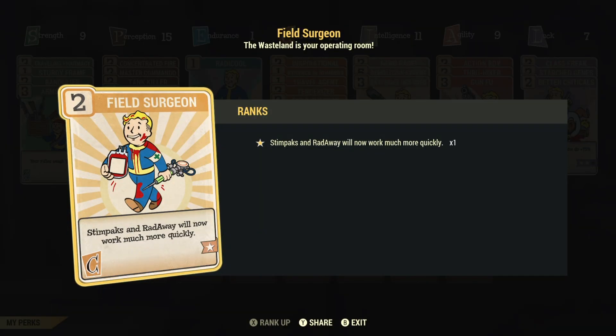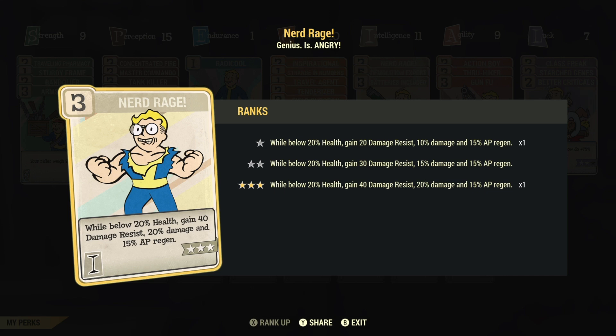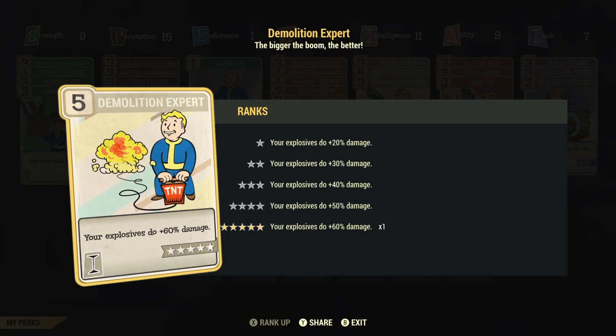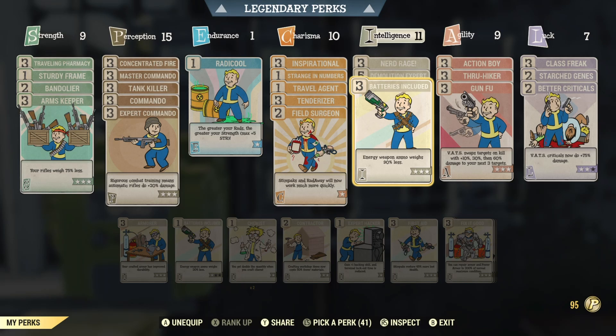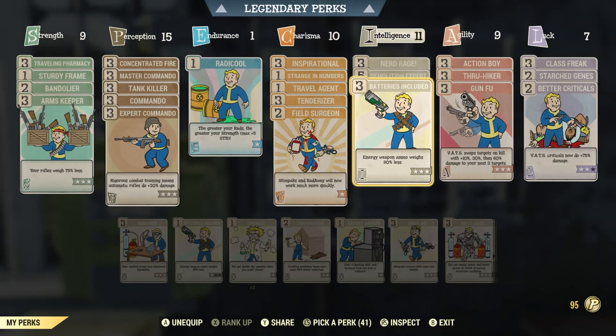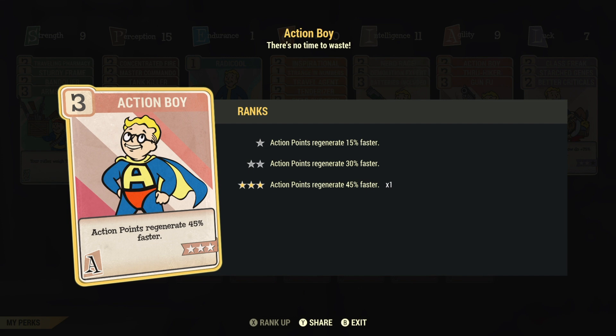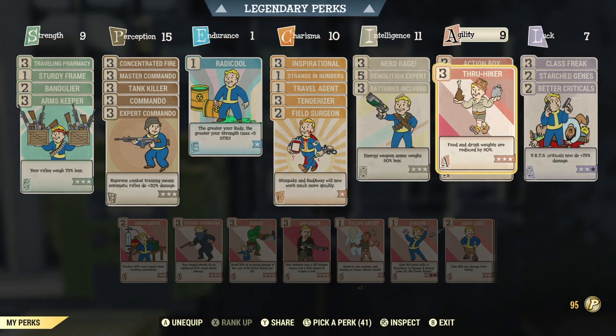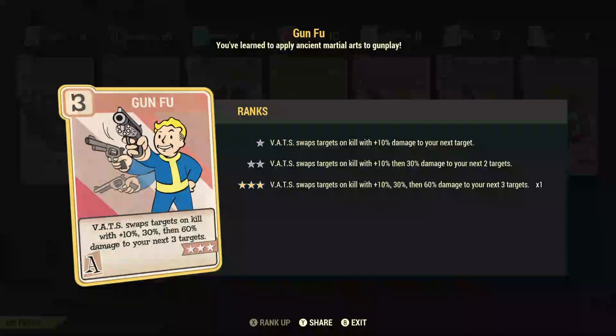Field surgeon, nerd rage — so when you get your health to 20%, all these kick in. Demo expert, batteries included, action boy, through hiker, gun foo.